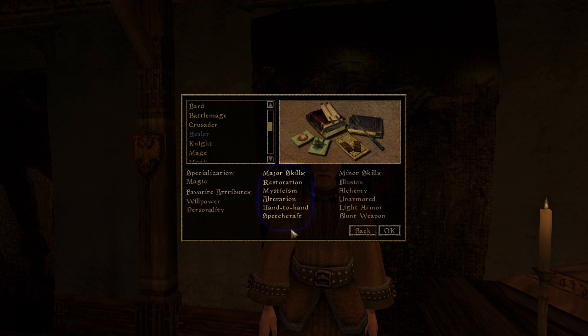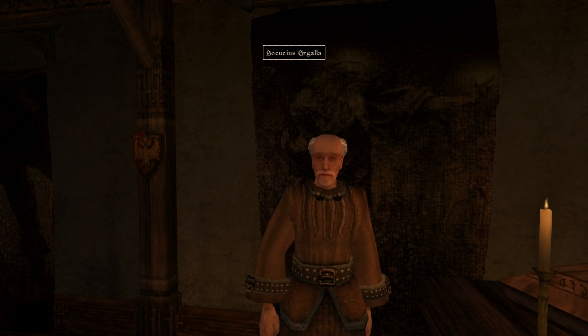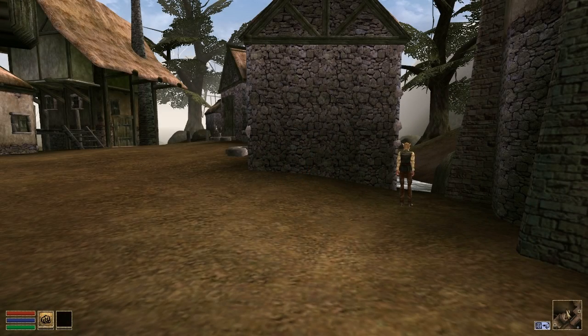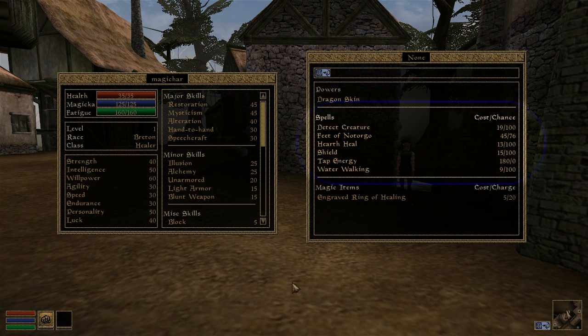In Morrowind, certain spells are granted automatically to the player if they assign any magic skills to their major skill set when they choose or create a class during character creation. These spells are now given out correctly in OpenMW.